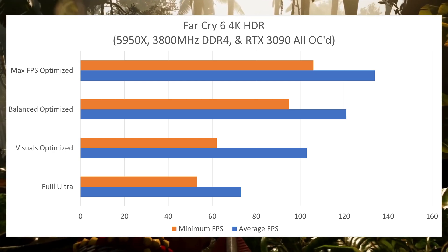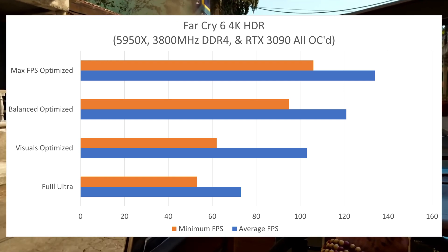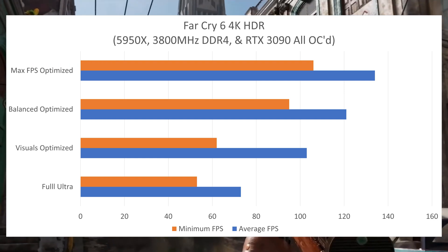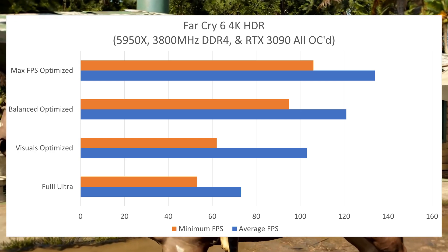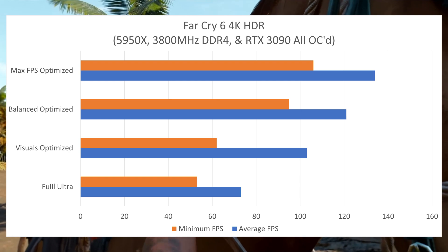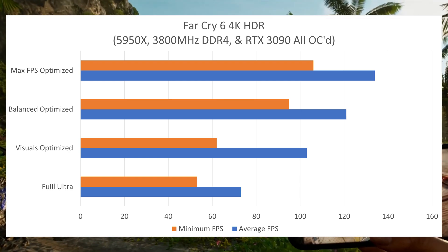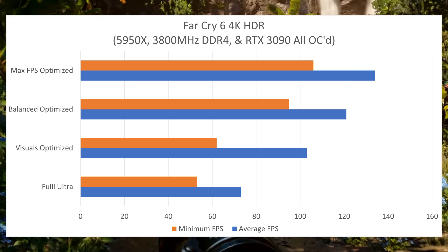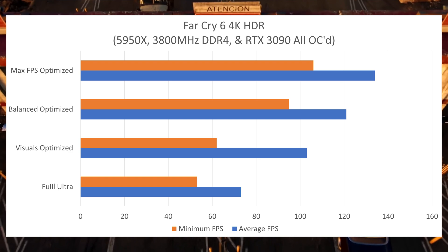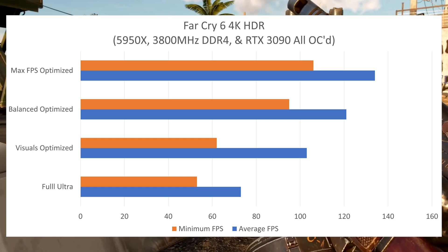For my first optimized settings, I went for Max Visuals Optimized. For this, I did ultra settings, no ray trace shadows, and FSR Ultra Quality enabled. The FidelityFX Super Resolution in this game is really, really good. If you're looking for the absolute maximum fidelity, this honestly doesn't look too different from running full ultra. I got an average FPS of 103 frames per second — 41% higher than full ultra — and a minimum of 62, which is over 60.